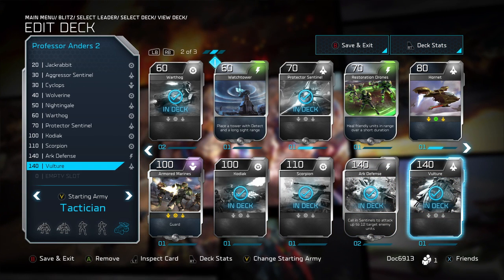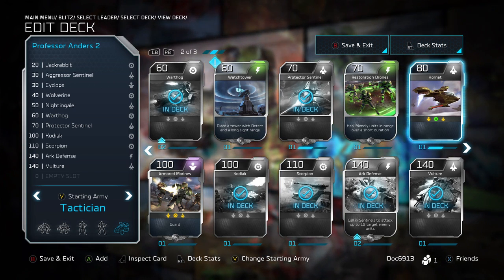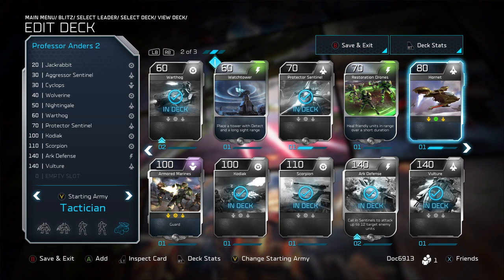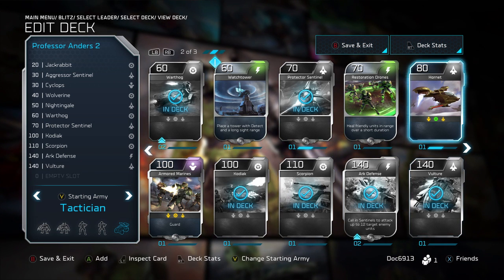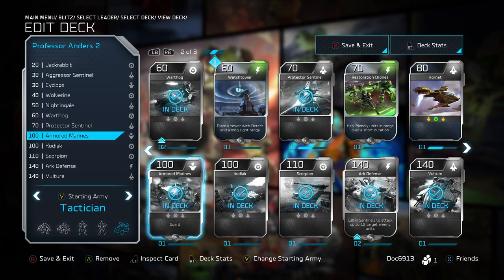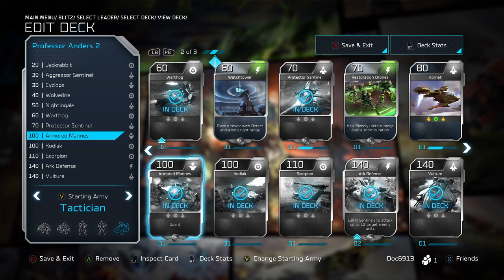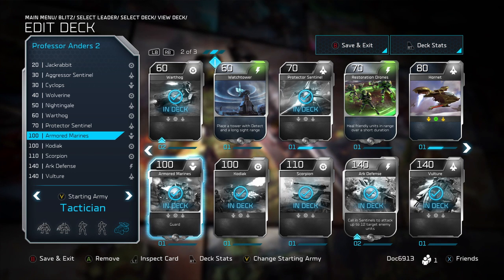And then the Vulture. I've got one extra slot — not a huge fan of Counter-Strike. It is a great card, but 300 energy is a lot when you're still trying to outpace your opponent, which is really the key to winning this game outside of holding points. My two recommendations would either be the Hornet — another great air unit — or, if you've been able to pick up in the packs, Armored Marines. That's what I'm going to put in here. The ability to guard, the fact that they take a lot of damage, is pretty nice. They're a great unit — they can really mow down an energy core single-handedly. Guard is a great ability because if you've got them dropped in, they'll soak up initial damage and let your Kodiaks and Scorpions really plug through.